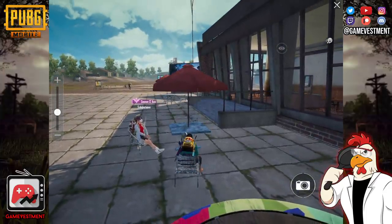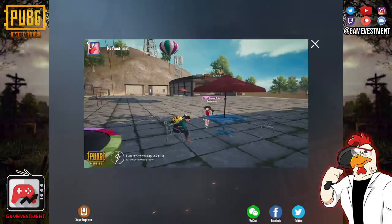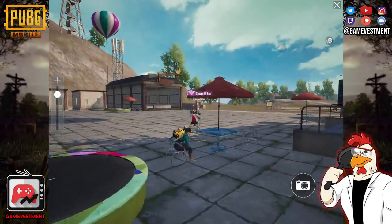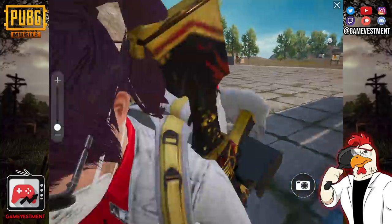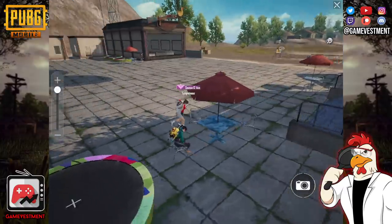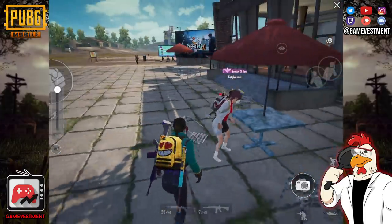But wait, there's more. Since you have the camera controls, you will be able to take a screenshot if you want. And even better, if you zoom in and zoom out and you stay in this position for a couple of seconds, you will automatically stand up.